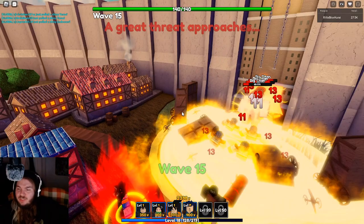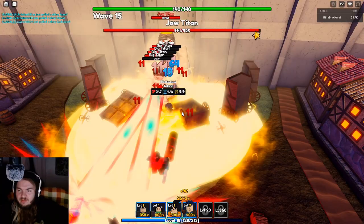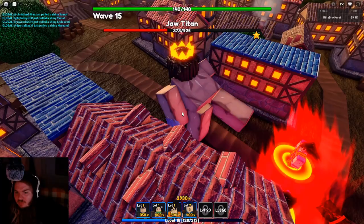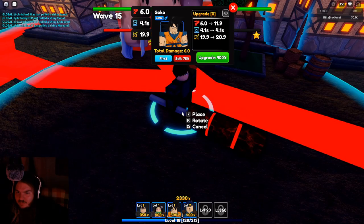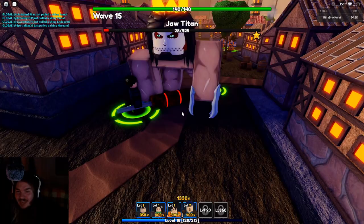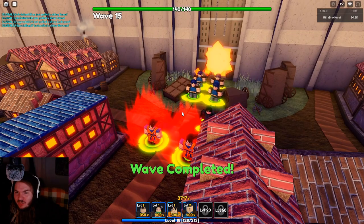All right, as you can see we are on wave 15 of Attack on Titan. We have four Jonahs, an Amun max, and two Kaioken Gokus. We might be struggling a bit here, but we can easily just place more. See — it's not too bad, still struggling a bit. So now you just need to place more than I did in the beginning and you can easily beat it.